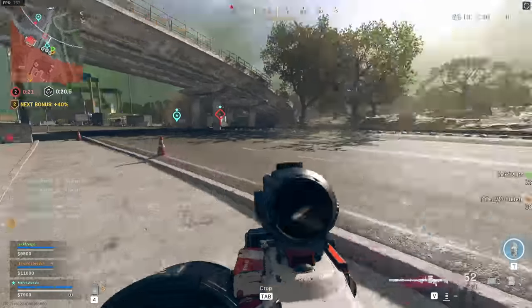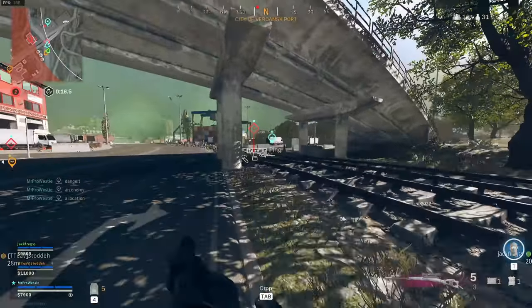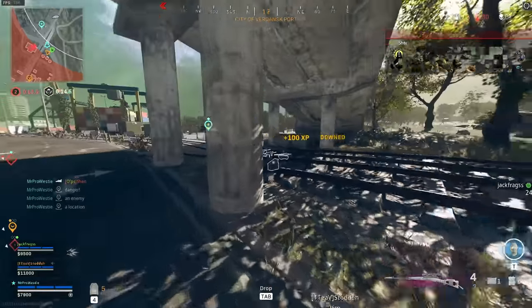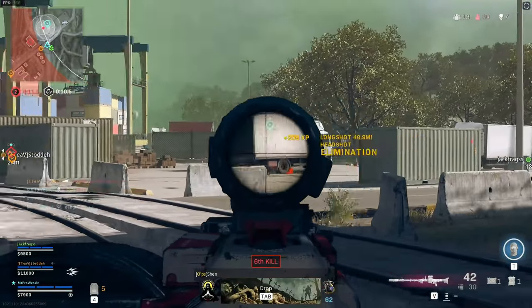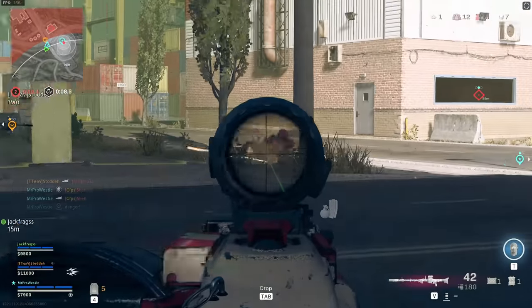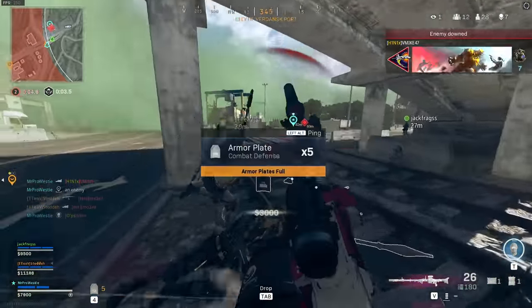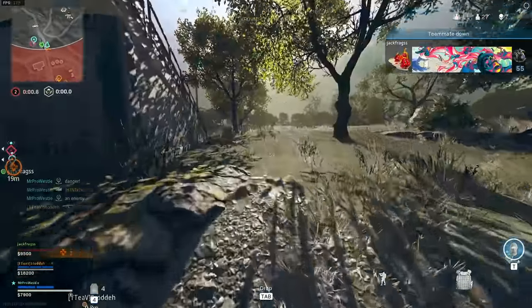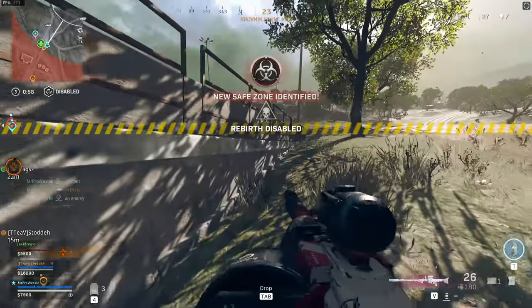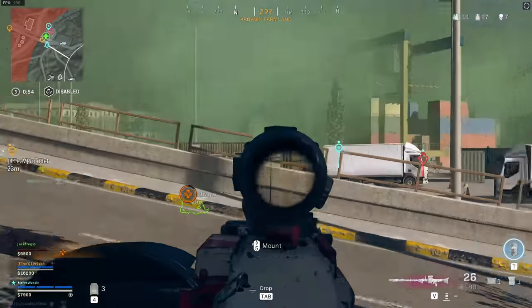But luckily, I've got some gameplay saved from the mode, and today we're going to be using some of that with the MG34. Now, after 30 meters or so, the MG34 has the shortest time to kill of any of the light machine guns in Warzone — it's around 534 milliseconds, and then after that 30 meter mark, it drops to 614 milliseconds.